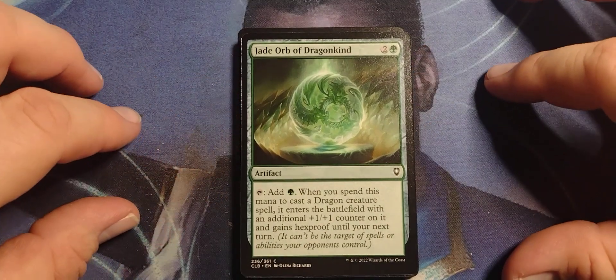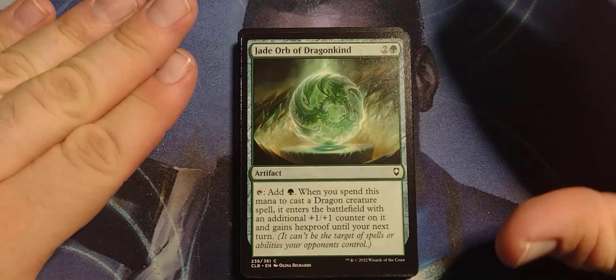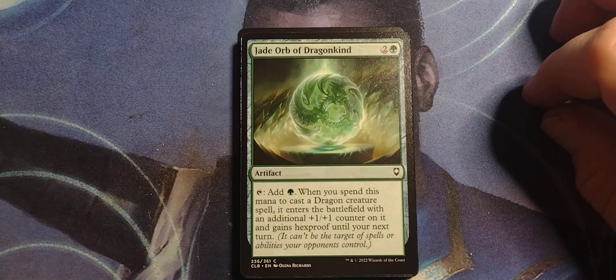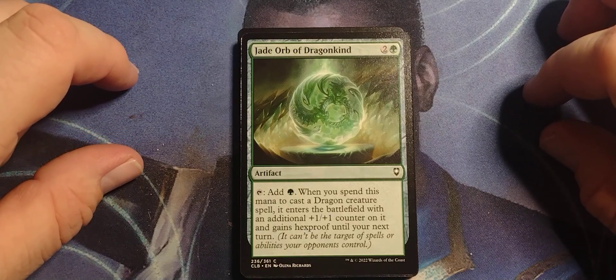Jade Orb of Dragongind. I don't know, it seems a bit jaded to me. Two and a green, Artifact: tap, add one green mana. When you spend this mana to cast a dragon creature spell, it enters the battlefield with an additional +1/+1 counter on it and gains Hexproof until your next turn. Ooh.